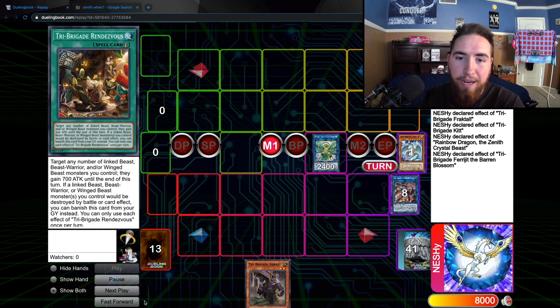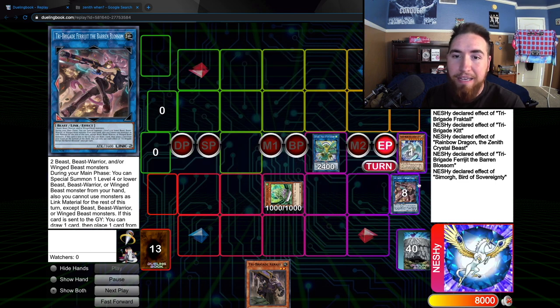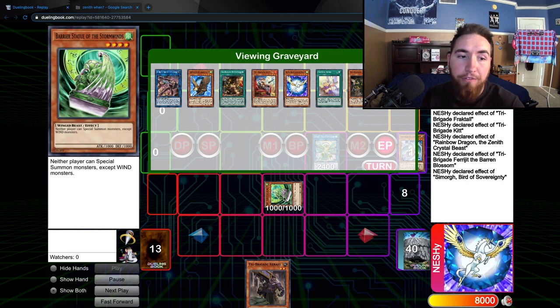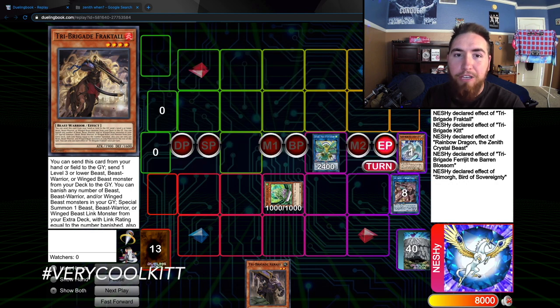Kit activates her effect to send Tri-Brigade Rendezvous to the graveyard. Then Kit Special Summons the Cobalt Eagle from our hand so we can link into the Simorgue link. Draw one, put the Rainbow Dragon back, and then in the end phase, Simorgue activates its effect and summons the Barrier Statue. So even if our Tri-Brigade gets negated, we can still end on a protected Barrier Statue. Rendezvous protects it one time by banishing itself from the graveyard — if a linked Beast, Beast Warrior, or Winged Beast monster you control would be destroyed by battle or card effect, you can banish Rendezvous from your graveyard instead.